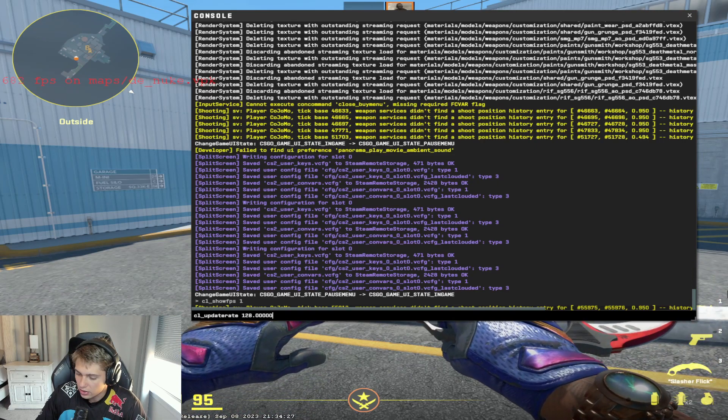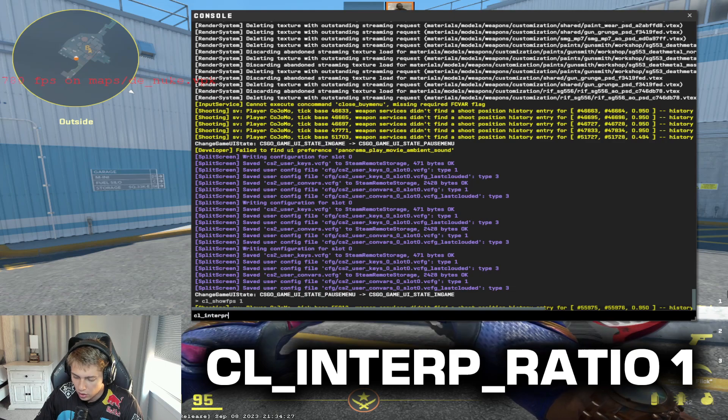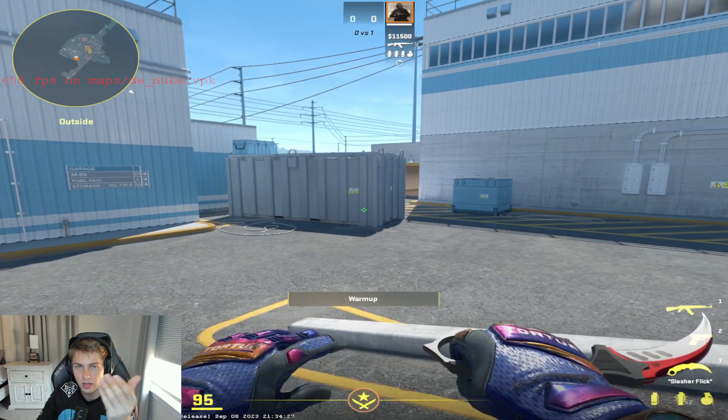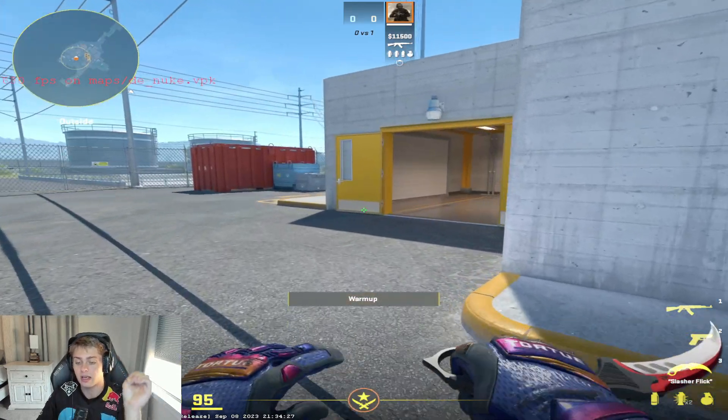The next one I want you to do is type in cl_interp_ratio. Make sure that this is set to 1. Just like the last one, this might already be your default setting, but if it's not, it is going to be detrimental to how you play the game and how things feel. So make sure that is set correctly.